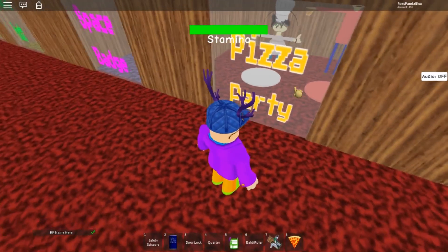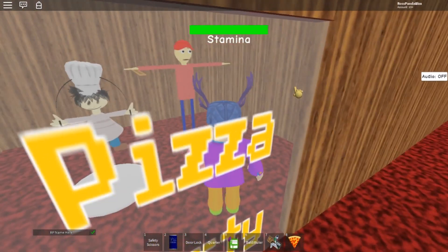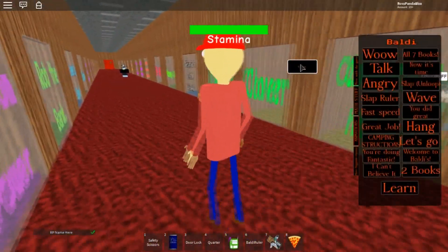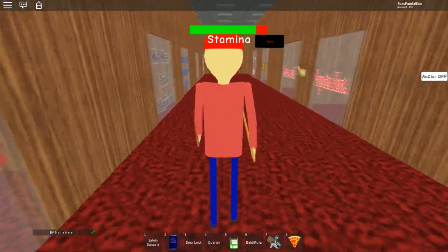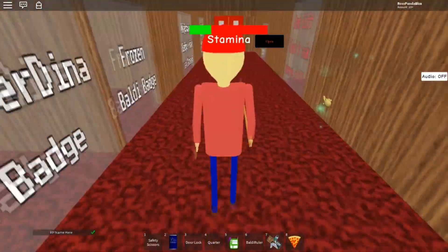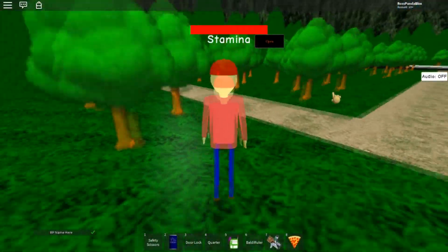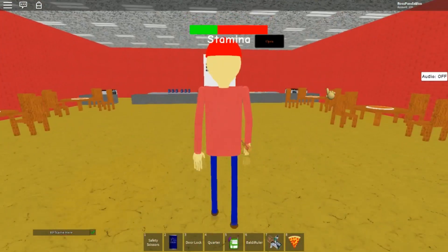Here we are at the Pizza Party Morph Pack. There's only Baldi and Playtime. Playtime as a chef, and you've got Baldi as a pizza delivery maker. So let's try them out and get into the game. You can also open and close this, which is pretty cool, because sometimes that can be a little bit in the way. Let's get all the way to the teleporting section - this one here. And there is Baldi's Pizzeria. Let's get in.